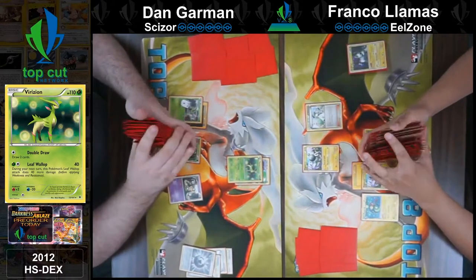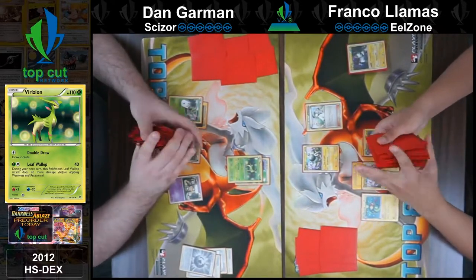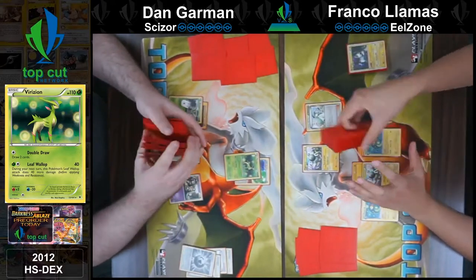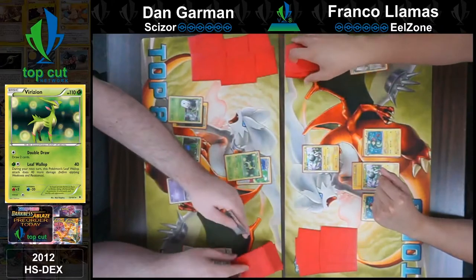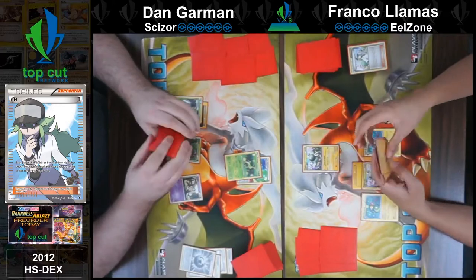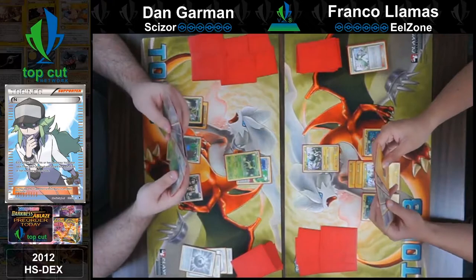Wait, I don't know why you wouldn't just N — you might as well, because you didn't have anything. How do you know that I didn't have anything? Because you've had Magnemites on your bench for how many turns? I know you didn't have Rare Candy Zone. But you also need to set up — if you can get a Rare Candy Vileplume before I can get a Rare Candy Magnezone... Double draw. Alright, sure, there's merit to both. I'm gonna attach to the Magnemite and pass.